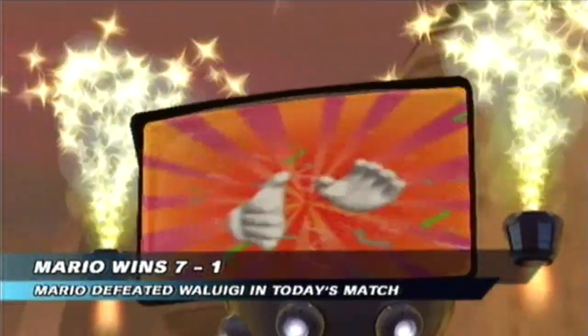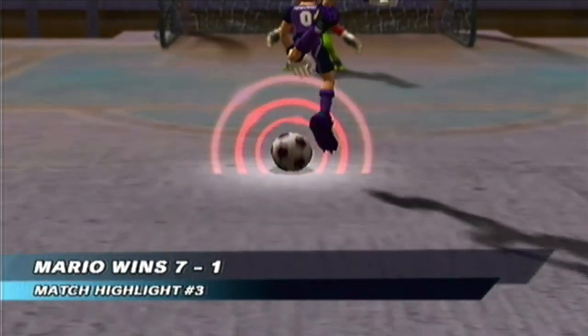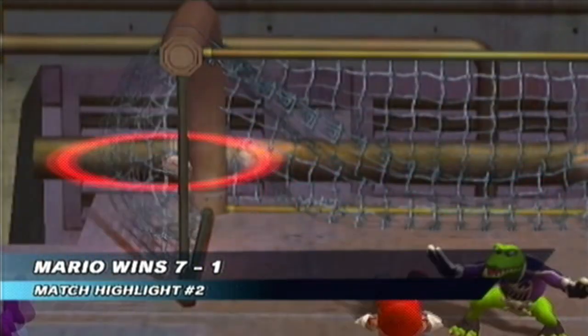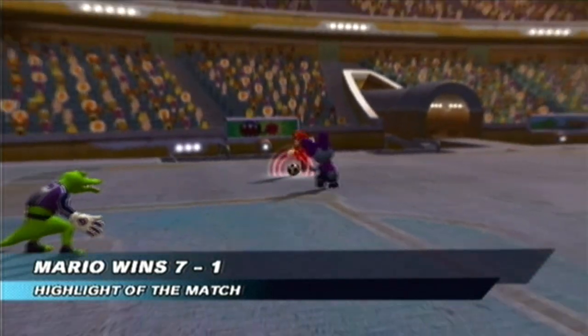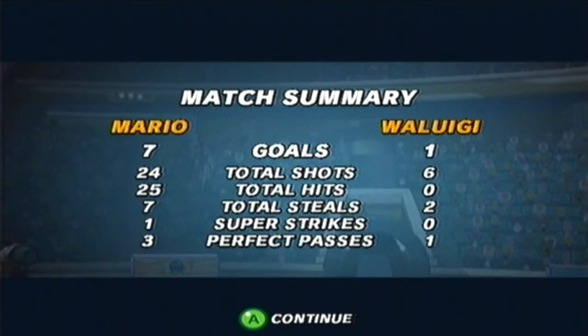It's kind of weird that the teams don't have team names anymore — they reintroduced that back in Mario Strikers Charged Football, which is the Wii sequel to this game. Waluigi's only highlight has to be the match highlight because it was the only goal scored by his team. That header was brutal. You won't see these characters flopping like in some football matches. Bomb goes off, they get right back up and start playing again. 25 hits, 24 shots for Mario — you can see just how outmatched Waluigi was.